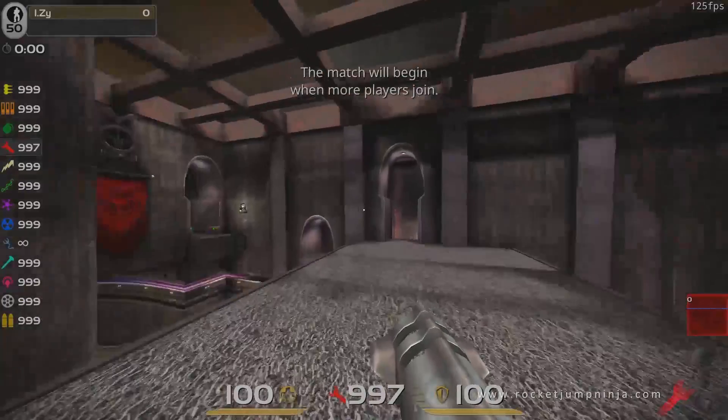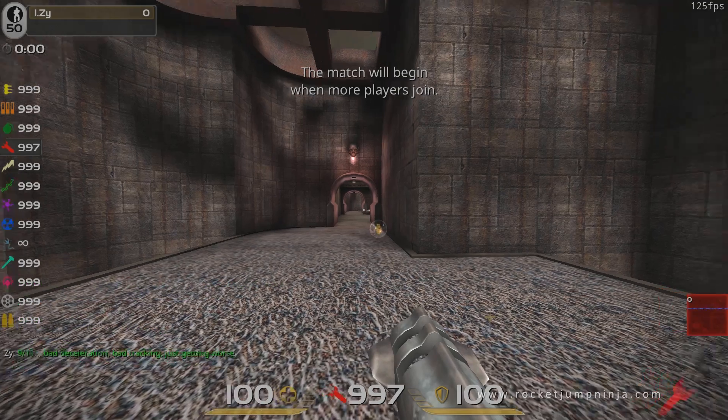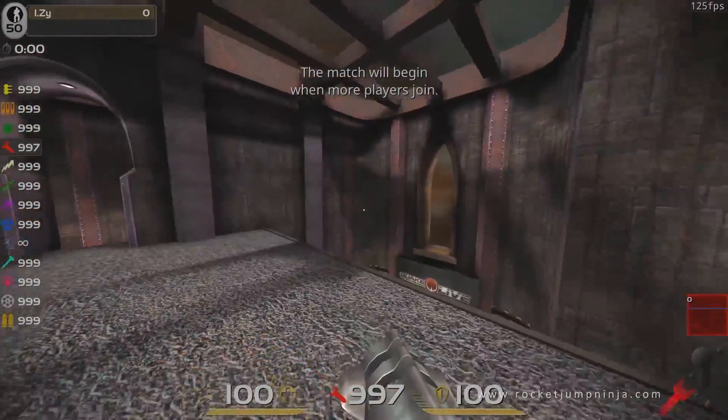I get bad deceleration at 8 out of 11. At 9 out of 11, there's bad tracking and bad deceleration — it's progressively getting worse. So the results: if you're going to play games that don't use raw input, then you should set your sensitivity in Windows at 4, 5, or 6 out of 11.